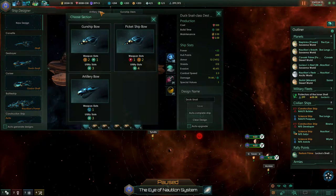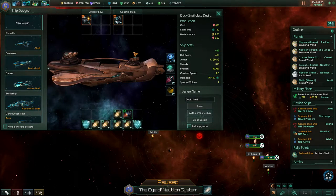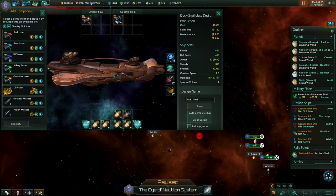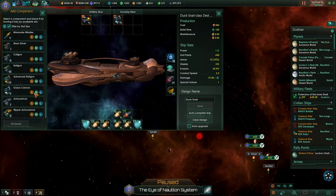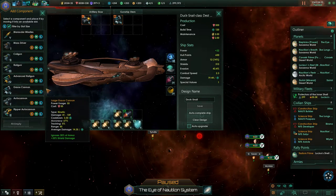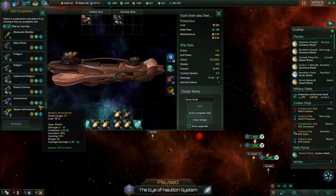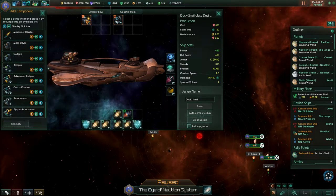Now let's go for the next — the Duck Snail class. Let's see what we can do here. We could go for large slots and we'll probably do that. Go for the defensive slots too, but I think we will use them offensively. Large gamma laser is still pretty good. So I think we're just going to use that and the gauze autocannon. We could combine to the large ripper autocannon. The medium autocannon has 65, the large has 85.